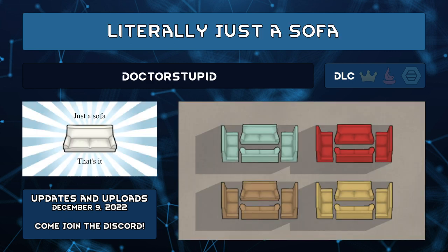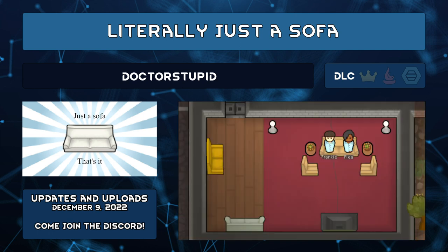Literally Just a Sofa by Dr. Stupid is exactly what you'd expect. Rather than make two armchairs for your flat-screen TV, why not make the more realistic choice of a two-wide sofa? Everyone seems to be surprised this wasn't a thing before, based on the comments.